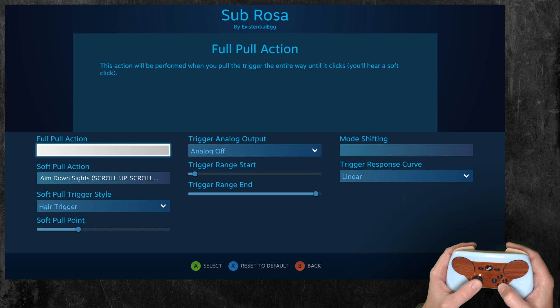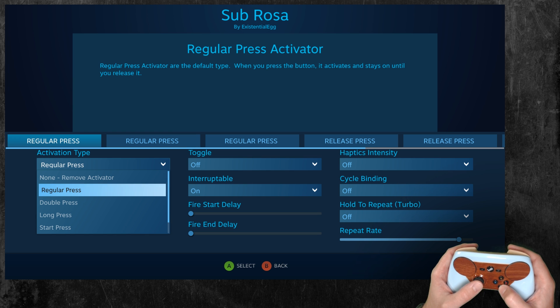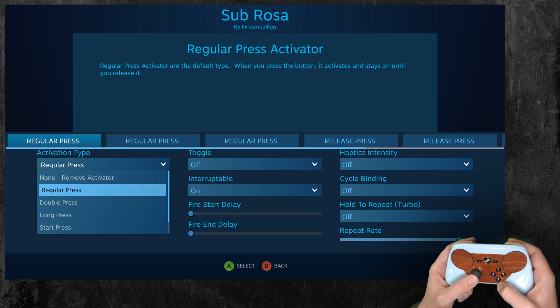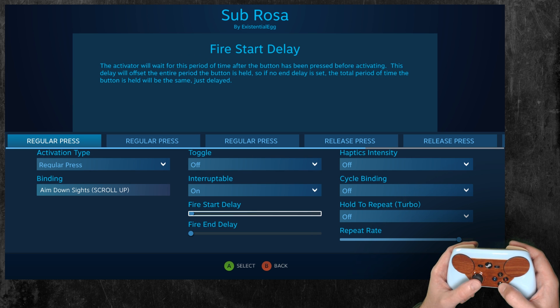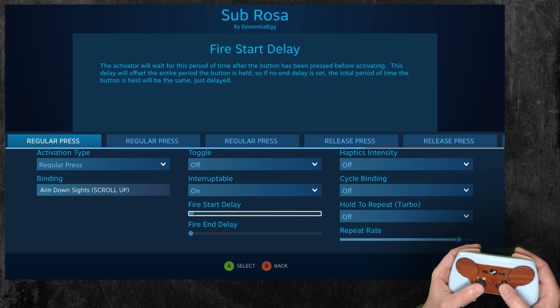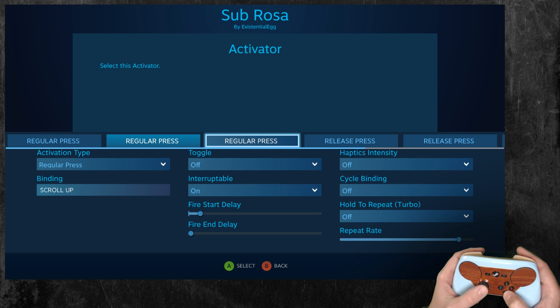This actually works too for double taps — not to be confused with double press. This is the controller reading one-to-one input when you push the button. But if you actually need the game to enact two buttons, like a quick double tap of a button, you can do it with two regular presses and just have a very slight fire start delay on the second one. It's game dependent and you need to fiddle around, but usually it'll work pretty well. I was pretty surprised how easily this came together once I knew — just fiddle around with those fire start delays.